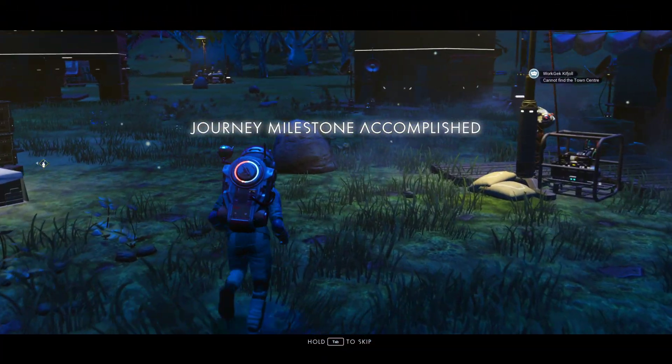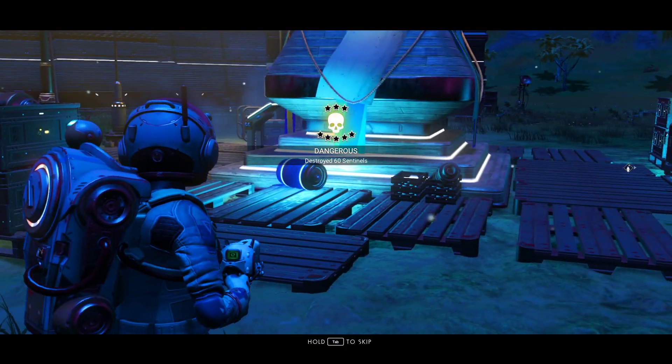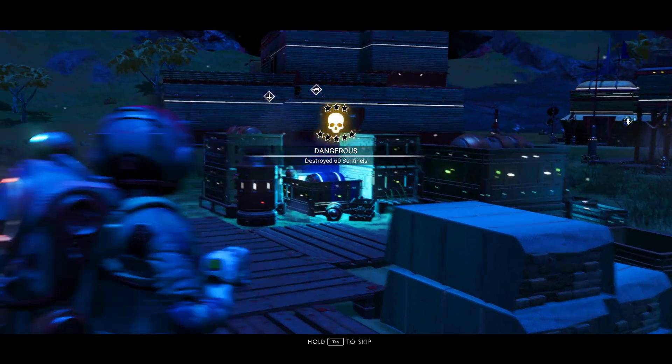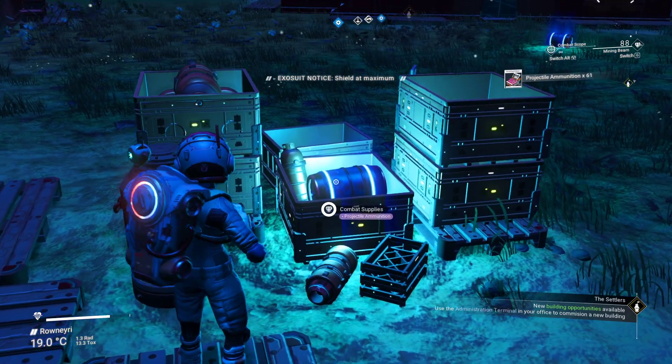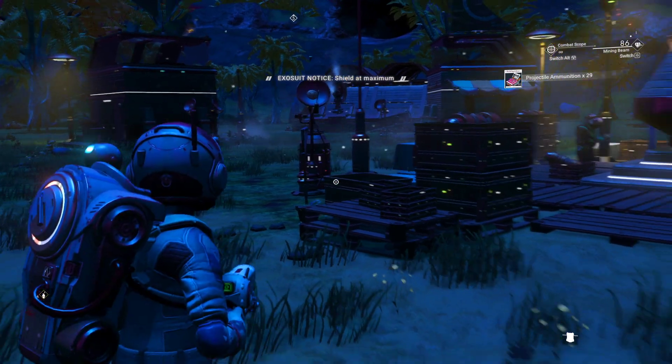If you are new to the game, that weapon is a Scatter Blaster, and you should have one. One of the barrels is in one of the boxes. That was a good catch. Good catch.